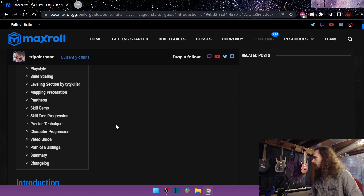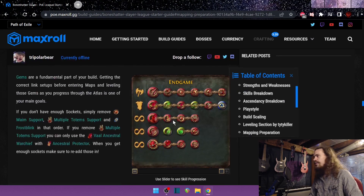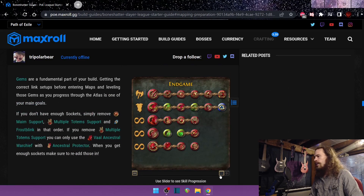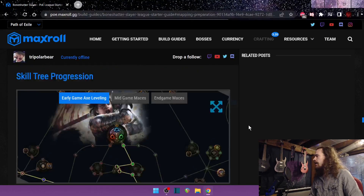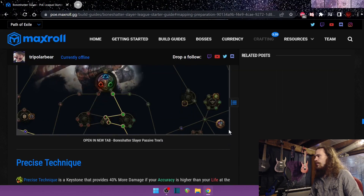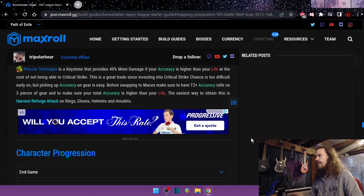A couple highlights of stuff I've found really useful: the skill gem section. I find myself coming back to this pretty frequently — 'oh, I forgot this gem' or 'which one is linked to which one' — it's really fast to just come back and take a look real quick and figure that out.